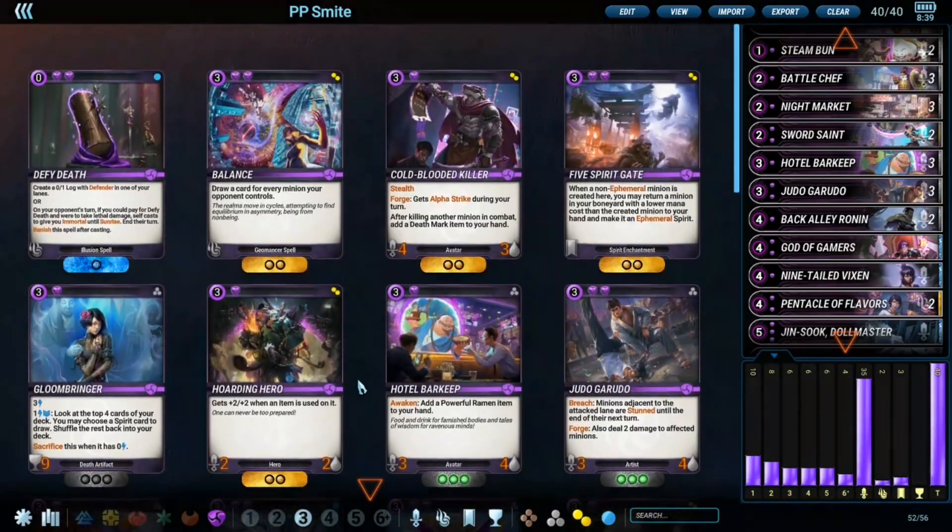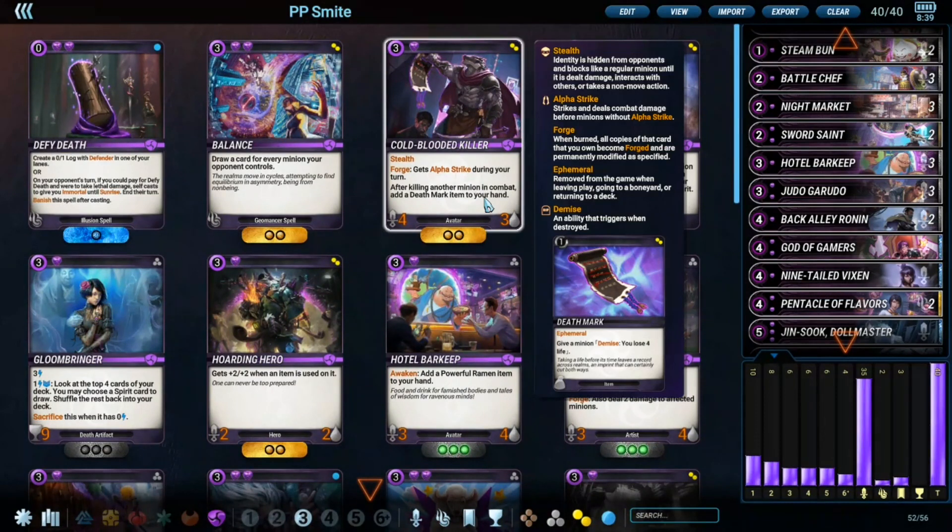I prefer Judo Garudo over Cold Blooded Killer. Cold Blooded Killer has only three health, which is not great with Disk because the opponent can just trade into a three-health minion easily since Slayer just works against it. As a rare, you won't be able to forge it anytime soon — you want to play it on three and don't want to forge it, especially since you only have two copies. It's very hard to play on three if you decide to forge it, and the card is just so much stronger with the forge.